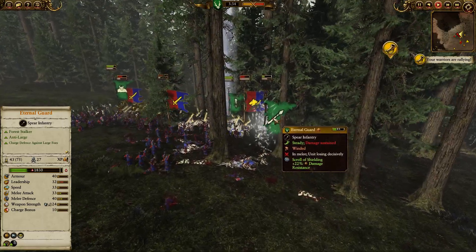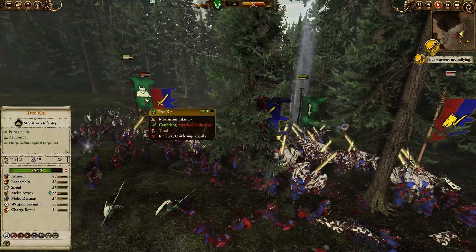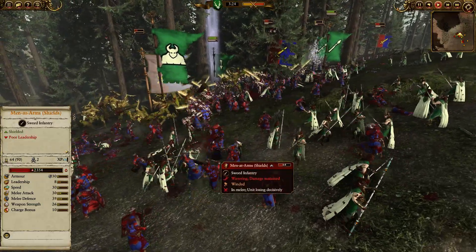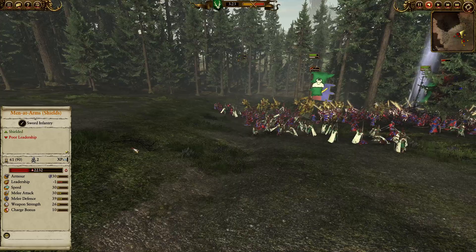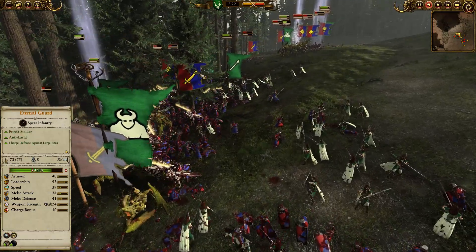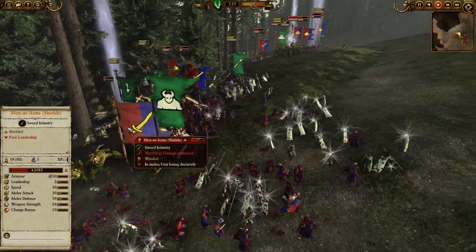Eternal Guard charging in with scroll shielding — so they can hold up very well even against the Royal Pegasus Knights. Trap has been sprung by the Eternal Guard — I completely forgot about these units; they were somewhere over here and I managed to swing them around, getting behind the Royal Pegasus Knights and the Men at Arms, causing a wavering issue.